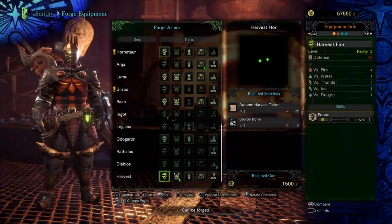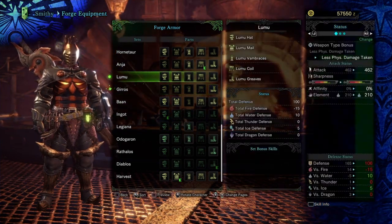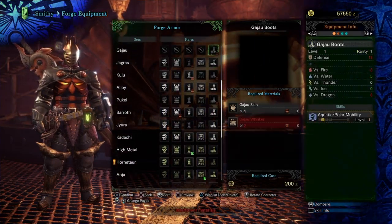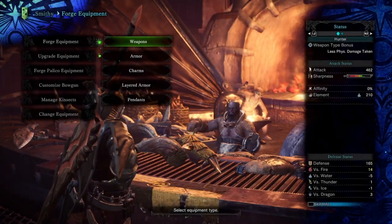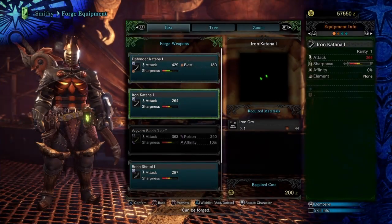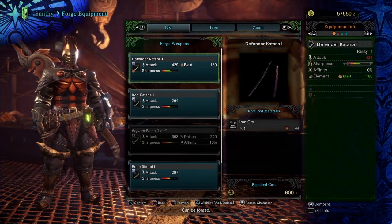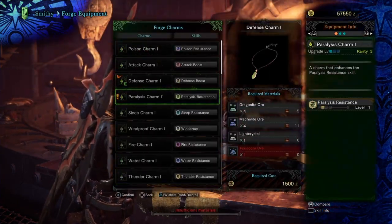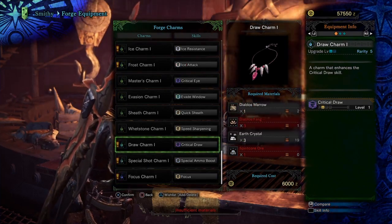Let's look at the smithy. I'm going to take a look at the armor. There's the Jarret, the Homework Tower, and no Zora Magmaros armor. What about weapons? Not the great sword. I got some new charms but that's pretty much it, and it doesn't even take Zora Magmaros stuff.